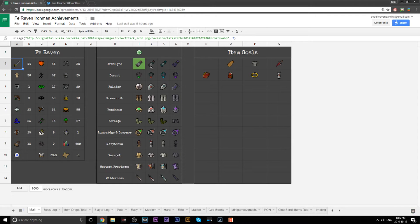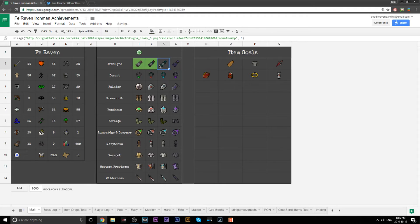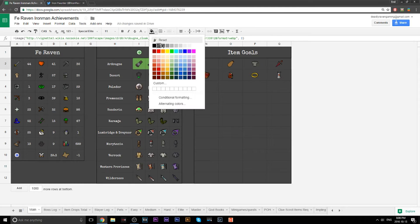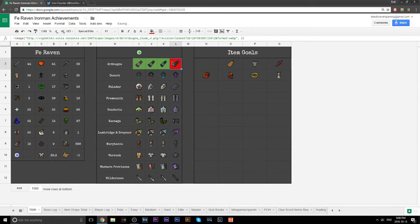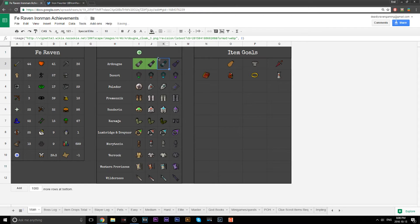On the first page you have your Achievement Diaries. As you go along completing them, what you want to do is change the color of each one as you get them. You can also play around with it — for example, make the ones you still want to get show in red, and adjust colors however you like.